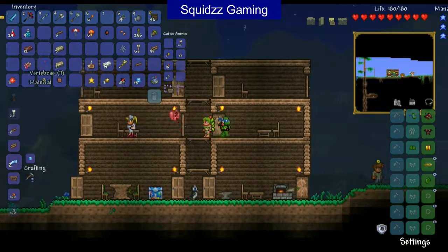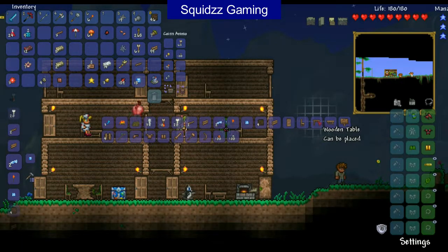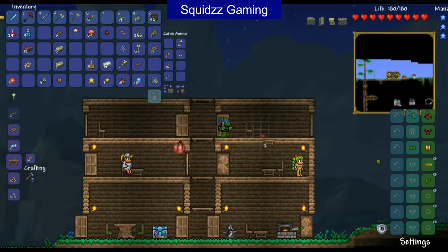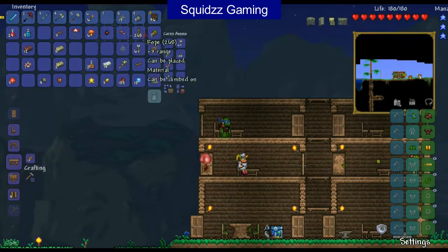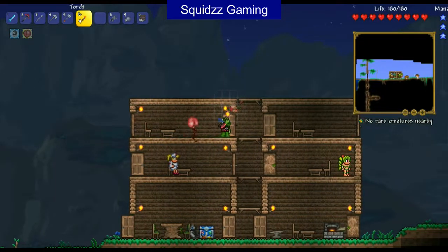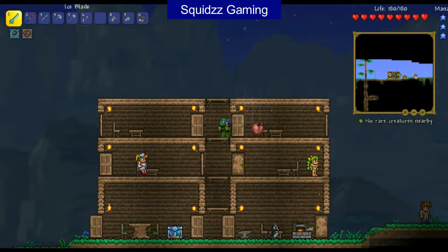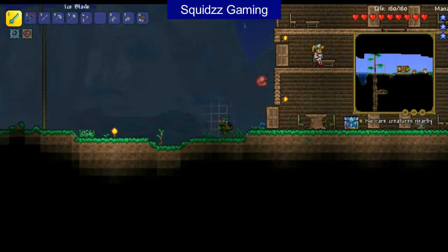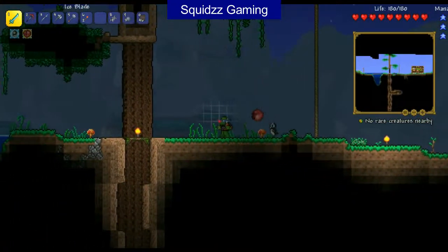So we need to build two more tables — one, two, there we go. I can put one here and one here. We've got torches — we need more torches in these rooms. One there, one there, one there, and one there. I want to go exploring when it's daytime so I don't get killed. Let's jump off here and go exploring. We do move very, very slowly so we'll cut ahead when we're sort of close to where we need to be.